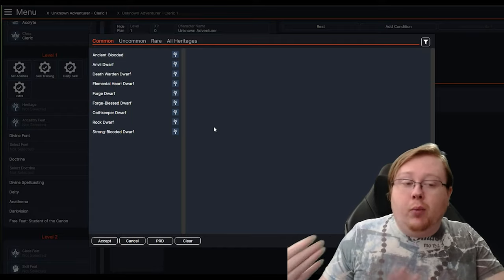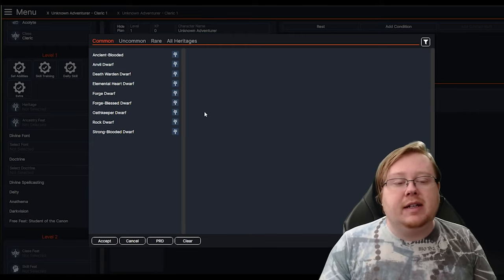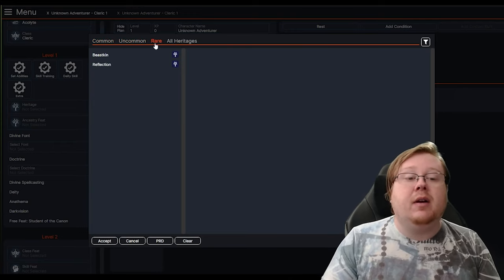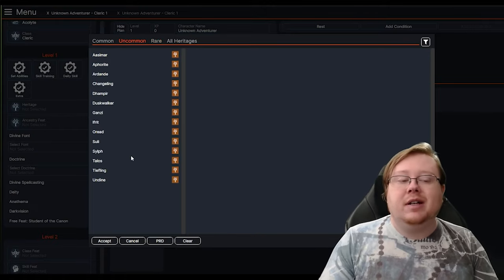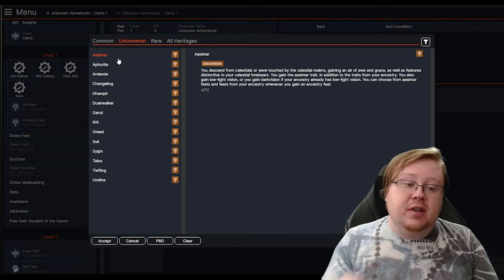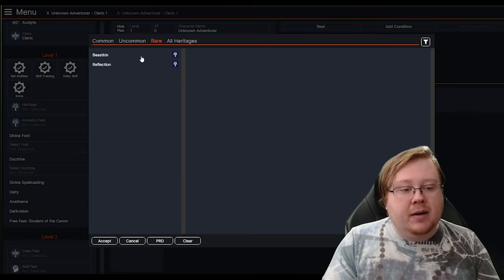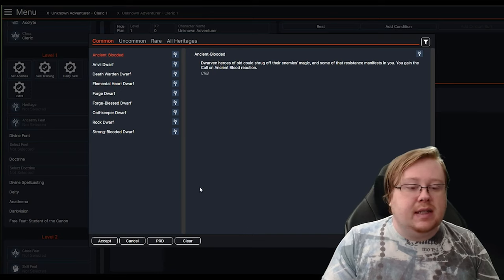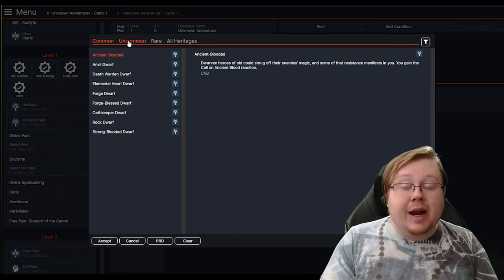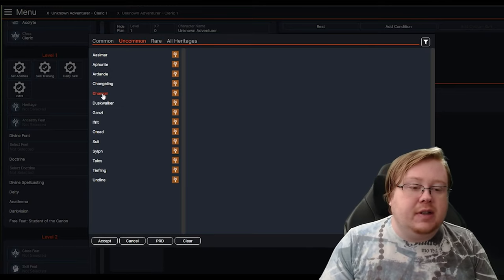Heritage is something you typically select when you're selecting your Ancestry. A Heritage comes with every Ancestry and gives you some additional features from your character's selected Ancestry. The common ones are all the base ones for being a Dwarf. The uncommon or rare ones are called Versatile Heritages, which means your character is like a half-breed of something else — like a Damphir or an Aasimar, which is actually going to be changed soon: Aasimar and Tiefling are going to be replaced with the Nephilim. Versatile Heritages also give you access to extra feats. We'll go with Damphir — why not?